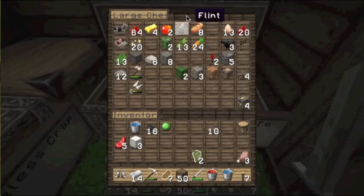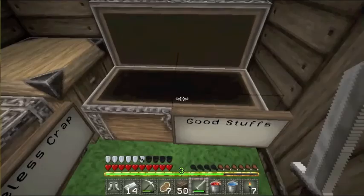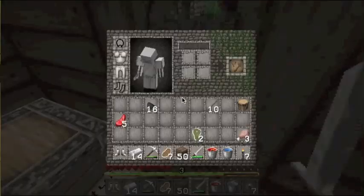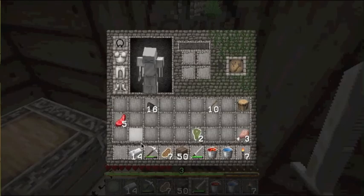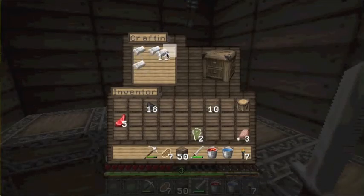Some flint that we can put in here. Water bucket. Slime ball. More wool. I don't know if it's crap or not. What else do we have? Let's equip our boots, shall we? We can make a nice little helmet here too, so we have full iron yet again.